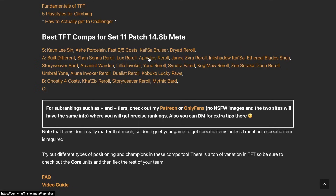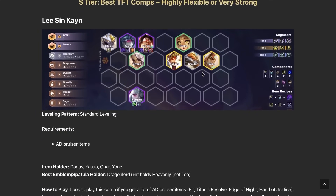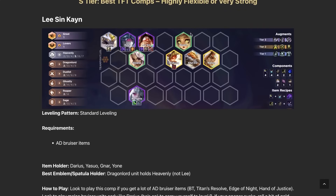Duelist Reroll, after the Titan's Resolve nerf, is much much weaker. Same problem: fewer people going for three-cost units makes it harder to three-star your team. Kabuko Lucky Claws is still an okay option if you start with a lot of Kabukos, but it's not a free top four by any means. Forecast Ghostly got dropped to B-tier. Kha'Zix Reroll, Story Weaver Reroll, and Mythic Bard — you probably don't want to be playing those much. Forecast Ghostly is struggling because its units fit better in other comps.